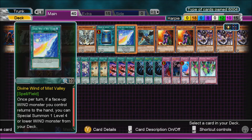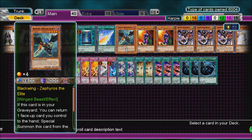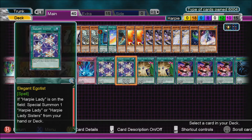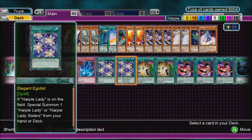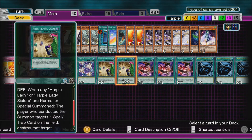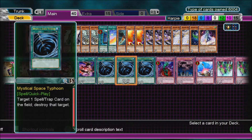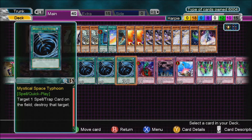Elegant Egotist - you have to have a Harpy Lady on the field first, then you can special summon another Harpy Lady from your deck. We're not running Harpy Lady Sisters. MST I talked about before, and Harpy's Hunting Ground I talked about before as well. Then Twin Twisters - destroy your opponent's Spell or Trap cards, or you can destroy your own and gain its effect at the end phase.